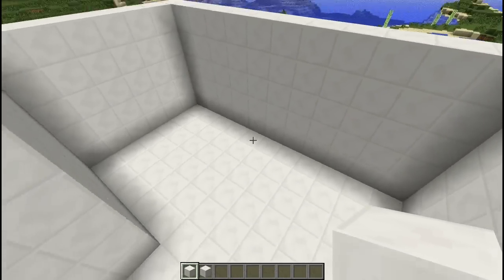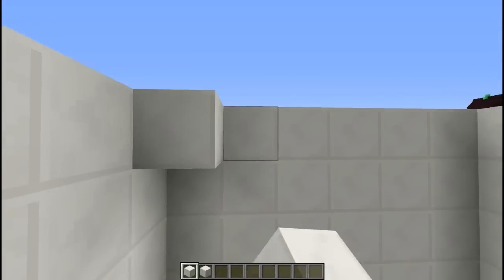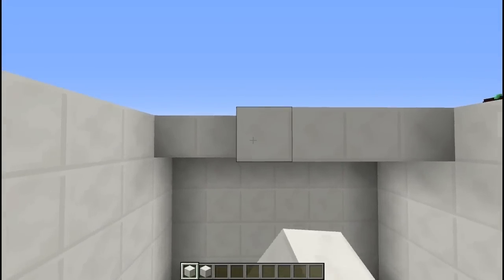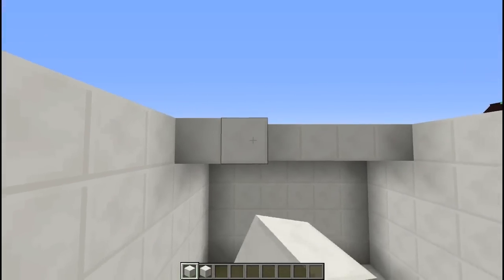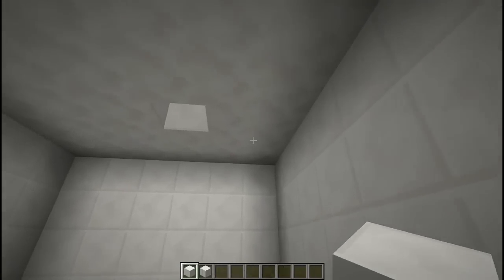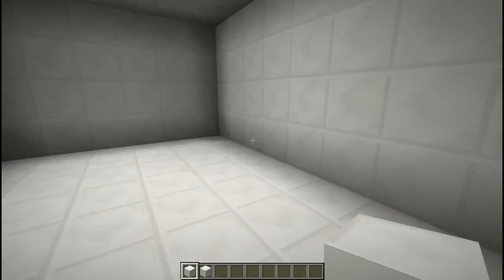So we've got the walls up. Now we're just going to put the ceiling in — just fill in this whole top row. I left a few holes just for some light so we can see okay inside of here.